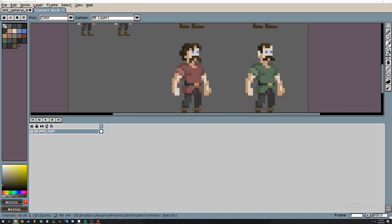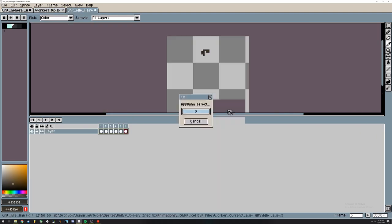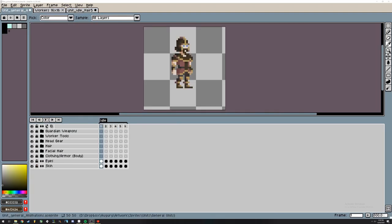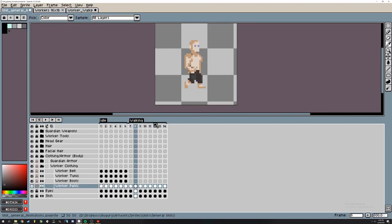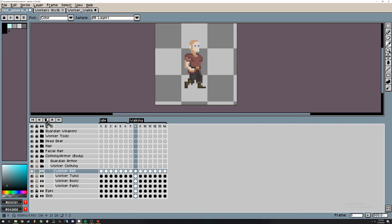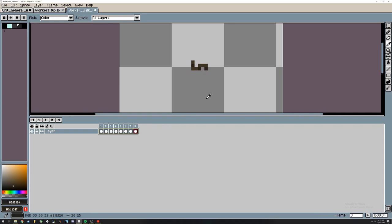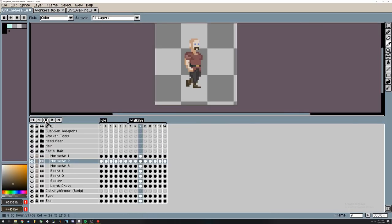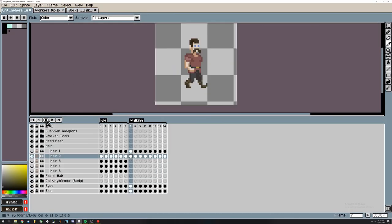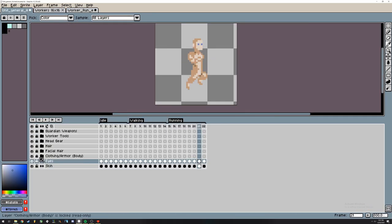Unfortunately, over the past month, our artist who was mainly responsible for character animations has had to step away from the project due to certain global events. I would like to thank him again so much for all the awesome work he has done for Augury, and I do wish him the best of luck in all of his future endeavors. Luckily, I was in contact with another awesome animator who was willing to help out with the project. The only problem was that our last animator used PixelEdit and our new one uses Aseprite, so I had to take on the task of recreating our entire animation workflow in Aseprite. This took a considerable amount of time, but after a couple of days I got it done, and I'm really looking forward to implementing new animations into the game.